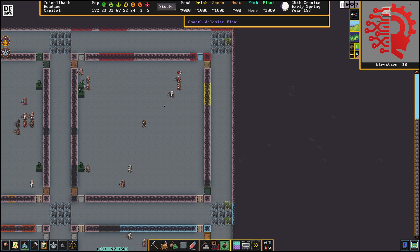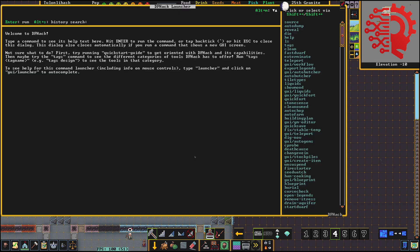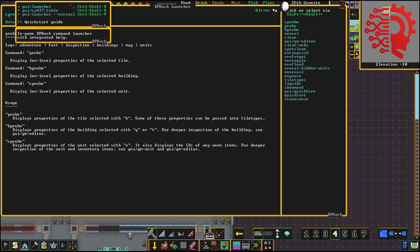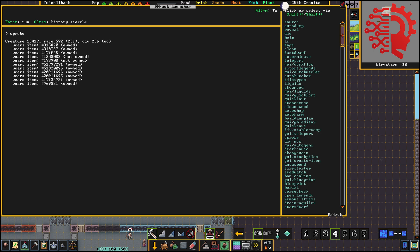Welcome to Dwarf Fortress and welcome to the channel, I am Twisted Logic. In this video we're going to be using GUI Create Item. To start off with I'm going to put the keyboard selector over a random dwarf and then go to CTRL-SHIFT-D and we're going to do C-Probe. C-Probe, just like this — this is Creature Probe. And now we need this creature number 1341-7.